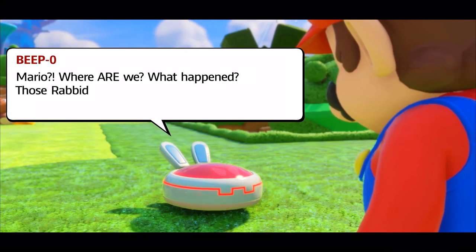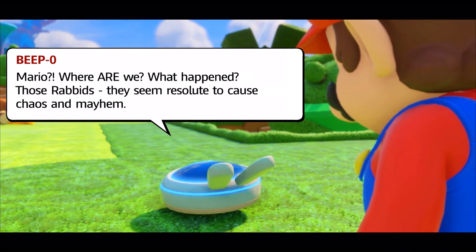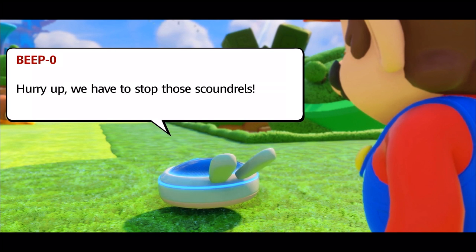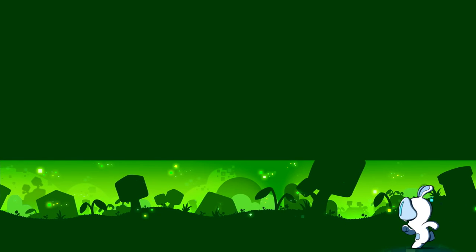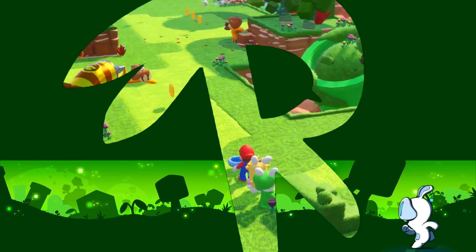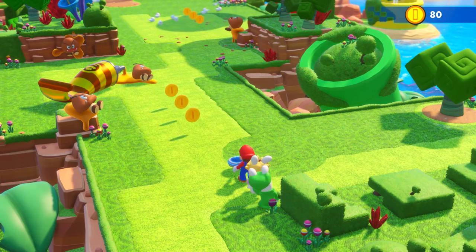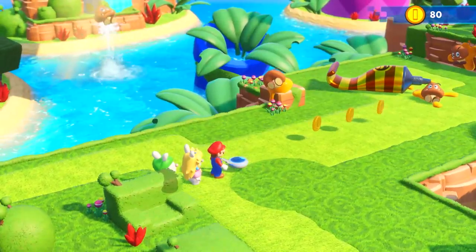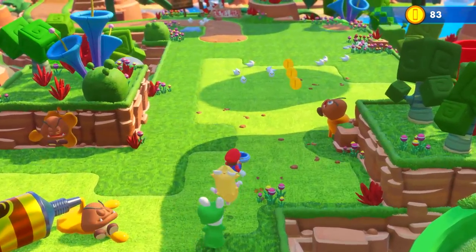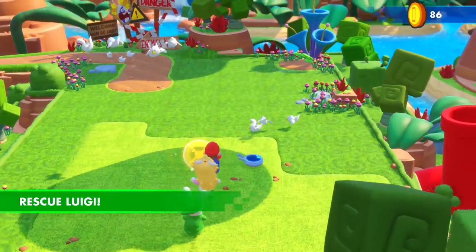Mario has become Beepo and he says, Mario, where are we? What happened? Those Rabbids seem resolute to cause chaos and mayhem. Hurry up, we have to stop those scoundrels. And away we go. The Rabbids drop into the Mushroom Kingdom and bring all sorts of a mess with them. Look at the Goombas stuck in... is that like cheese or honey or paint? I don't even know what that is, but the Goombas are not having a good day.